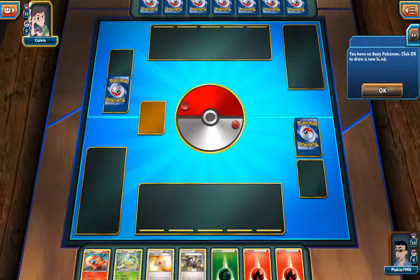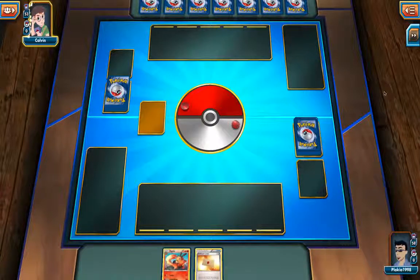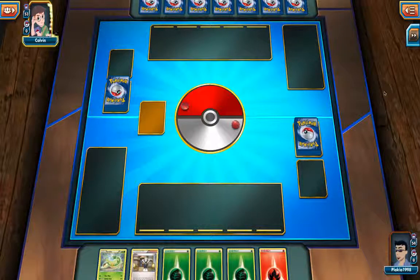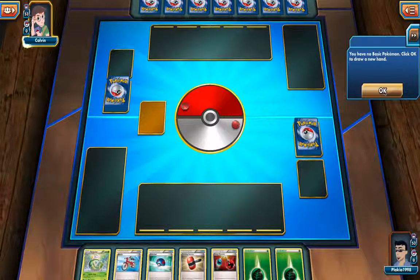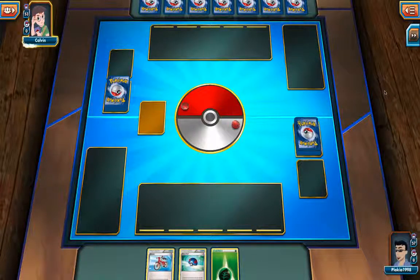I have no basic cards at all. You have to have a basic card to start off and place on the field. Since I have none, it's going to shuffle all my cards and give me new ones - I hope I have a basic card. Again I don't have any basic cards, just a lot of energy cards, so it shuffles again. Each time it shuffles for me, the opponent gets to pick up an extra card.